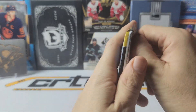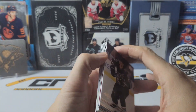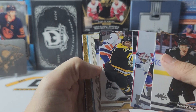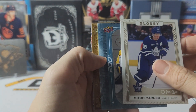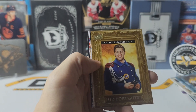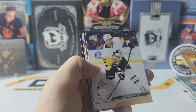Last pack. And we have a gold of Mitch Marner. 200x85 of Yaroslav Askarov. And we have portraits of Nathan McKinnon. I'm getting close to finishing off that set.